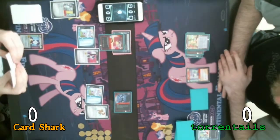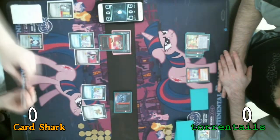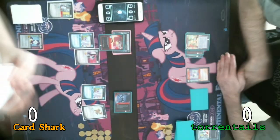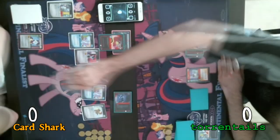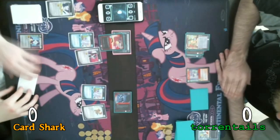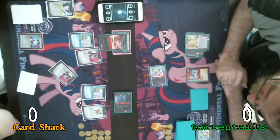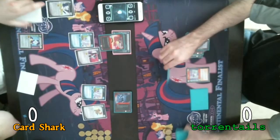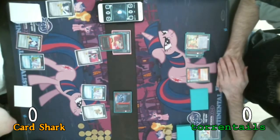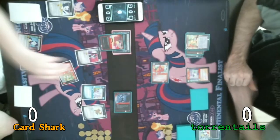I draw a card. Discard two, discard two. Understanding my Cloud Chasers. I was hoping you wouldn't grab those two, but okay. I'm going to face off against the Yellow Parasprite. Four plus two — I've got the two, I've got the one. Send Cloud Chaser home. And I'm going to face off against the Nightmare Moon. I didn't want to win that one anyway. Now they're safe.